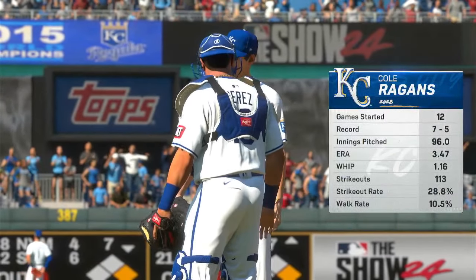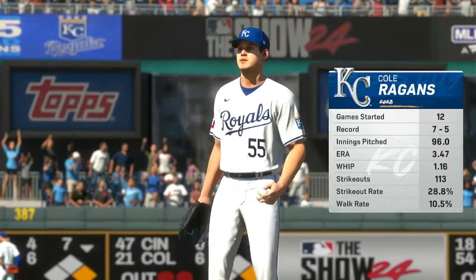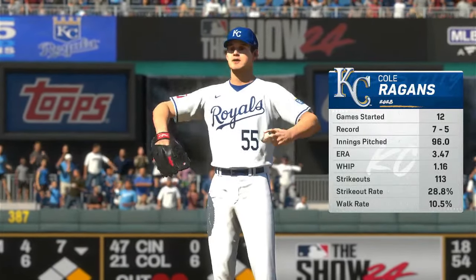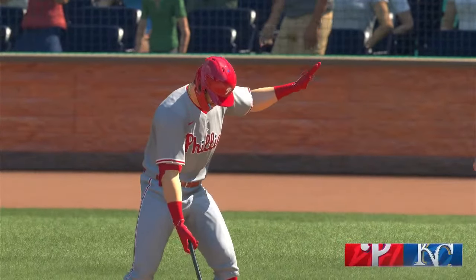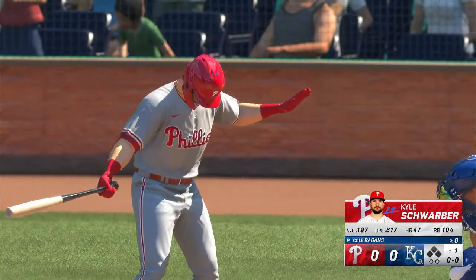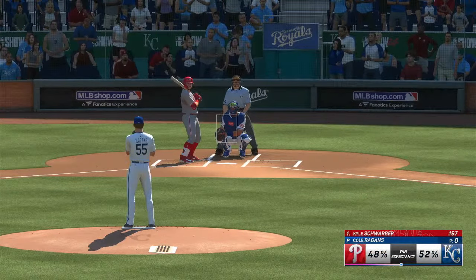Just about set to go and on the mound for Kansas City in this one, Cole Ragans. What do you have on him? Try to stay back for that power changeup. The speed differential between the fastball and the changeup is huge — hitters have a hard time staying back. Stepping in, the long ball threat, Kyle Schwarber.